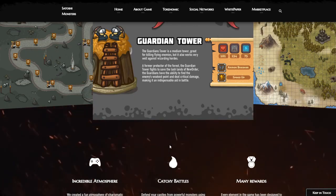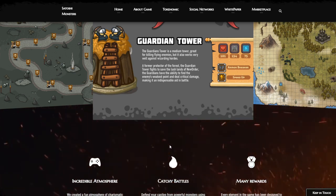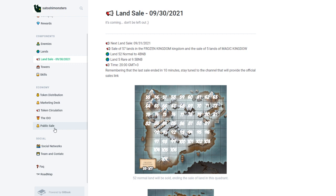Currently, this is not financial advice, but if I had spare money I could probably get some lands here. It doesn't matter if I get just one land — I'm just going to make passive income from it. You can find all the information in their white paper.